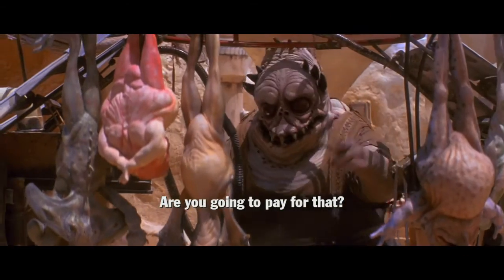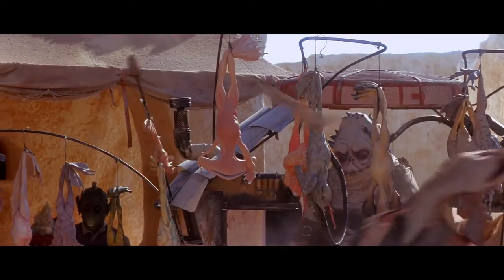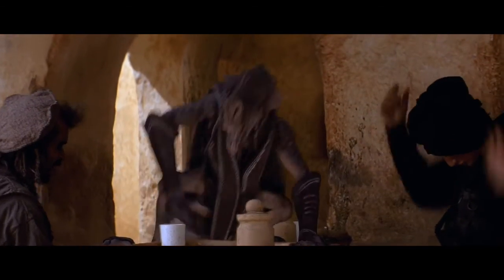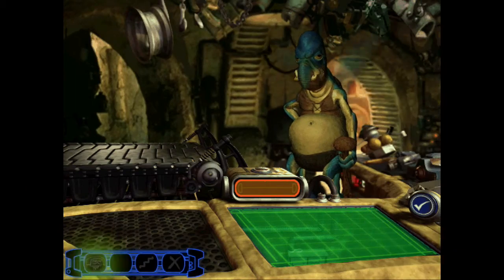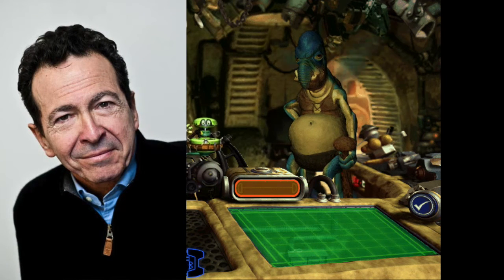There's even a Jar Jar Binks moment referencing the whoopee-oopee currency. Watto gives you a data pad so you can talk with his droid, Zeppo. Watto is voiced by Andy Seacombe, who played him in the movie, and he did a really good job.